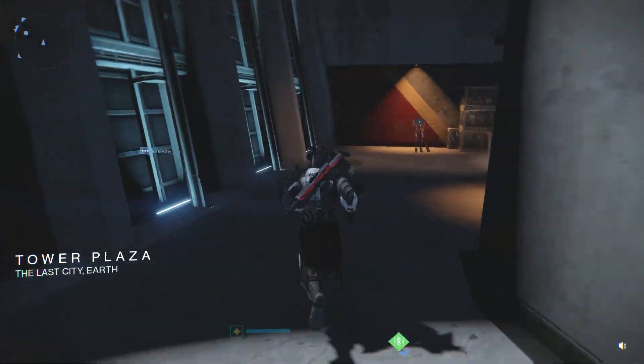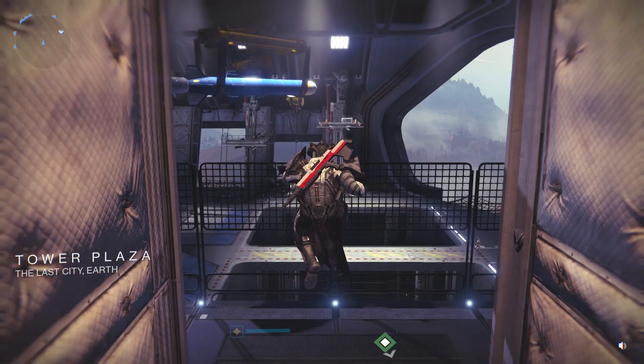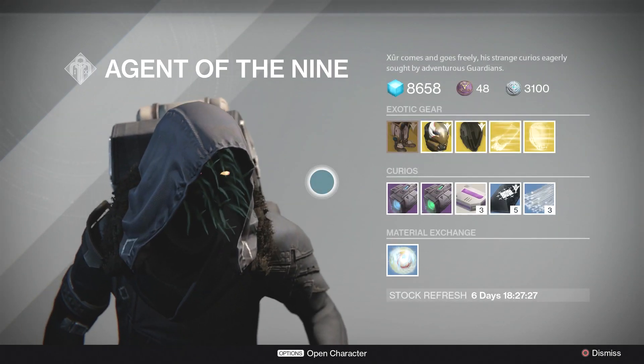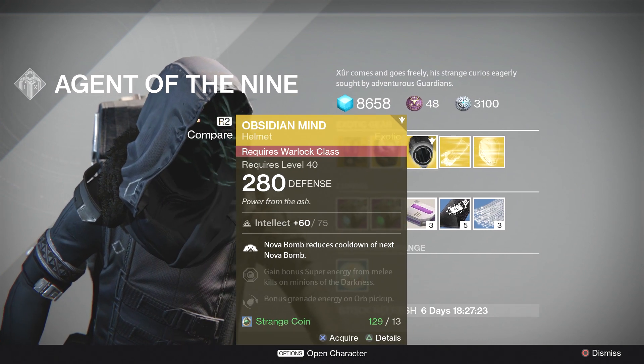What's going on guys, Briar Rabbit here. Today is Friday, that means Xur is back in the tower — he's hanging out right over here around the corner in the hangar. We're going to check out his inventory and I'll give you guys some recommendations. I would say pick up all three of these — any one that you don't have is worth picking up.